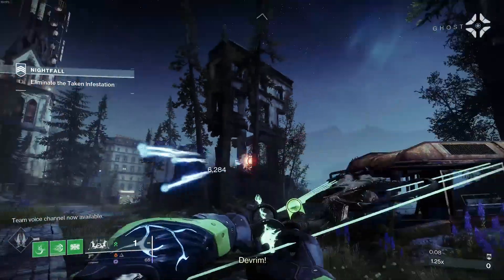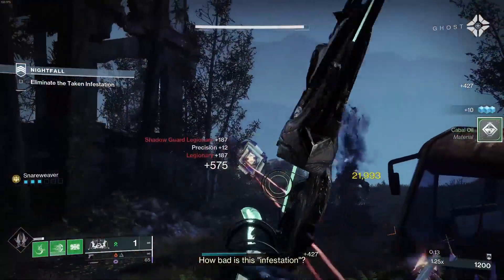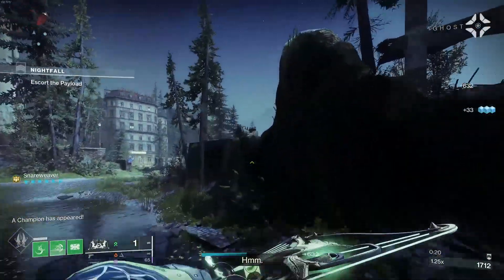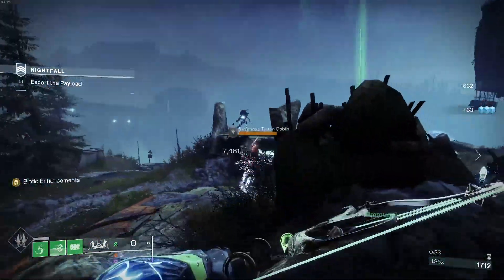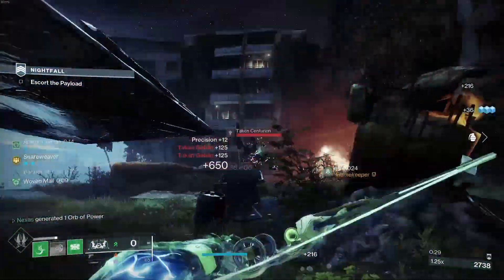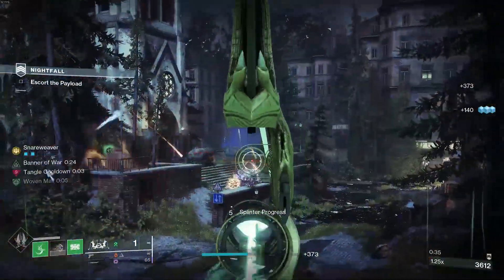Let's go into PvE now with a strand build to showcase what this is going to be like. In PvE you'll get the Snare Weaver going a lot more consistently — that's where this is going to probably be at its best. When I do something like this, everything should start getting suspended, and with the right strand build you'll get tangles going, get Banner of War going, and it's just going to be a really good complement to a strand build.